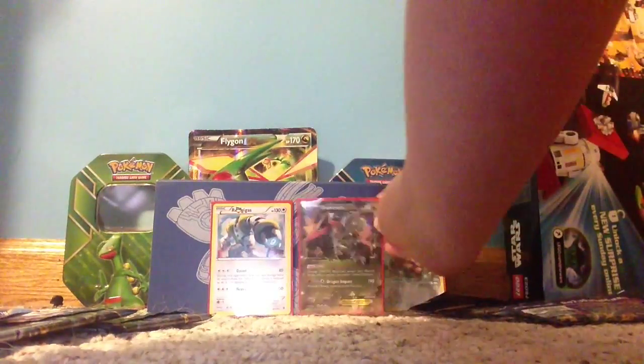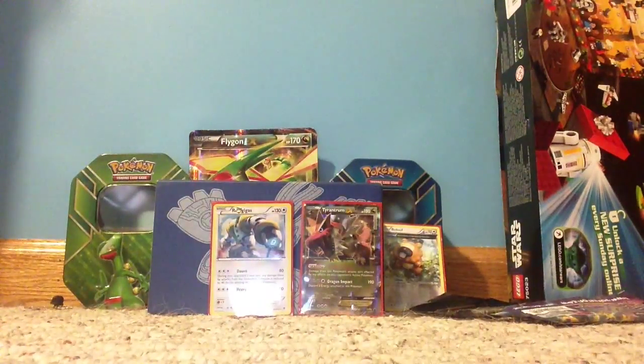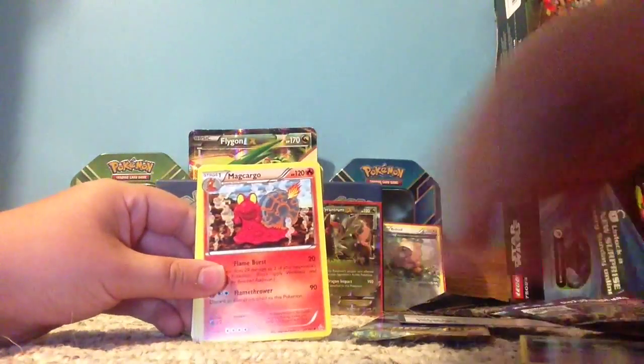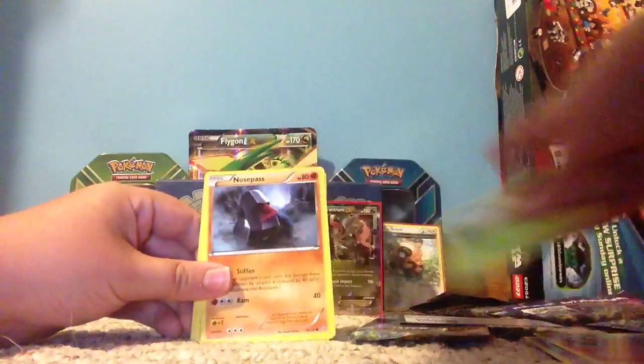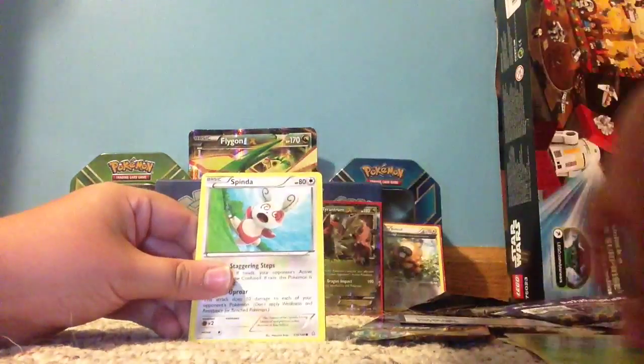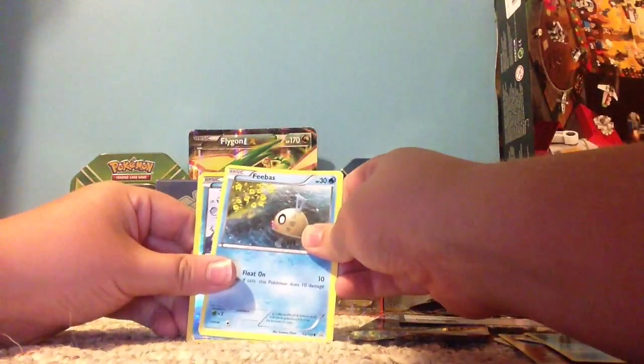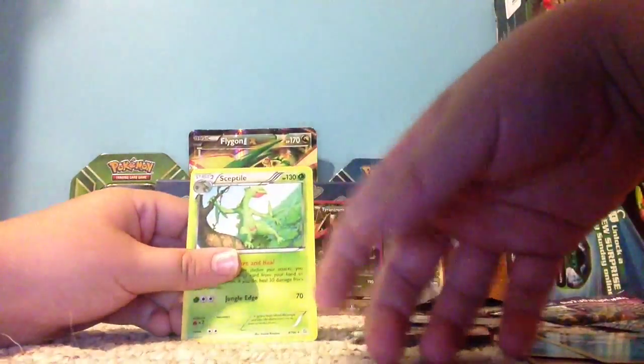This is the newest with Primal Clash. Code card. All right, so we have a Natu, Queensmacargo, Cascoon, Nosepass, Volbeat, Spinda, Mudkip, Spheal reverse — oh, it's a Spheal — and the rare is Sceptile. Sceptile! Ha.